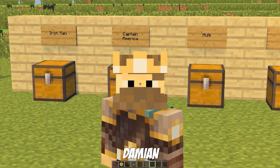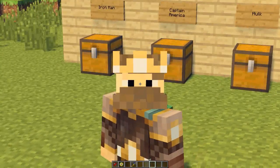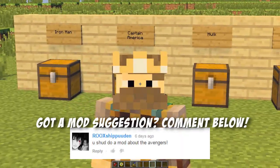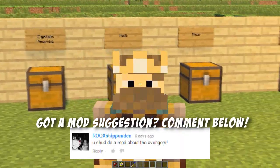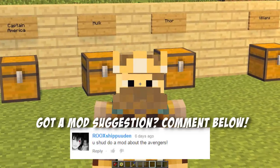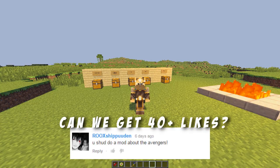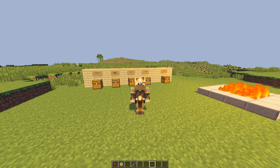Hey, what is going on guys, my name is Damian and welcome back to another Minecraft mod review. Today we're checking out the Avengers mod. This mod adds Iron Man, Captain America, Hulk, and Thor into Minecraft, as well as the villains Mandarin and Loki, which look pretty dang cool. This is a pretty awesome mod so let's see if you can take one second to smack the like button — let's aim for 40 plus likes on this video. Anyways, let's get started with the mod.